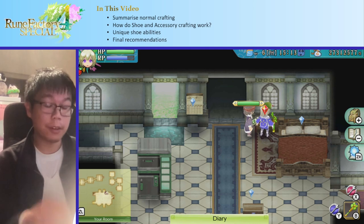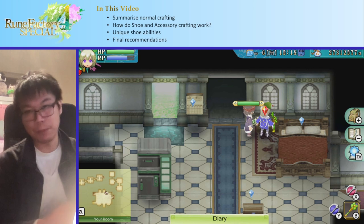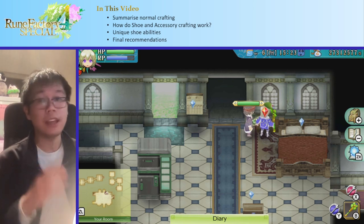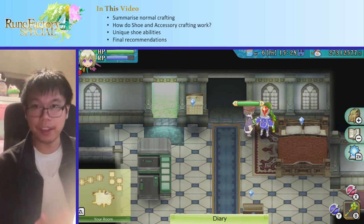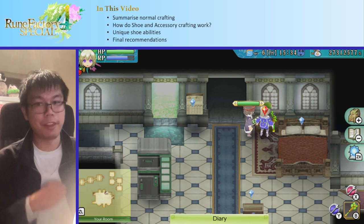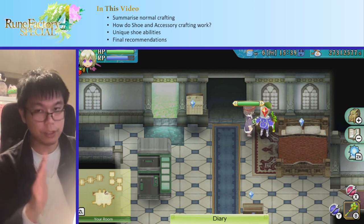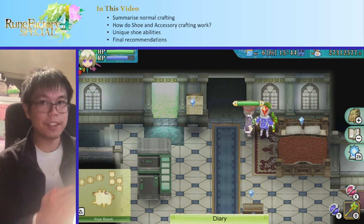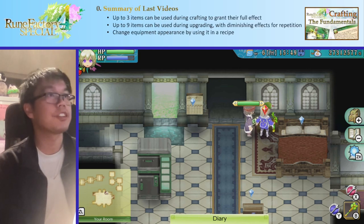In this video, first we'll talk about normal crafting — the stuff we've spoken about until now, so things like headgear, shields, or armor. Then we'll talk about why shoes and accessories are different, and why we need to think about different things when making those. In particular, we're going to talk about the unique shoe abilities and go through every single one of them, since I don't think that's been documented before. Then I'll give my final recommendations for the best shoes in the game and how to make them. So let's get straight to it.